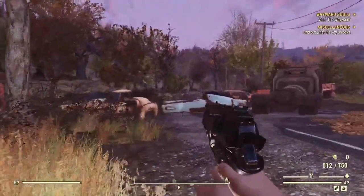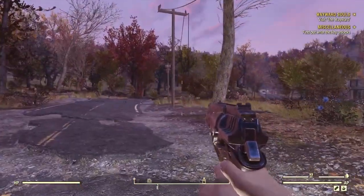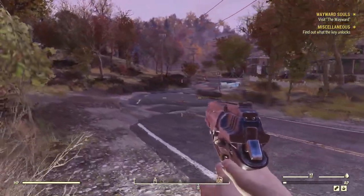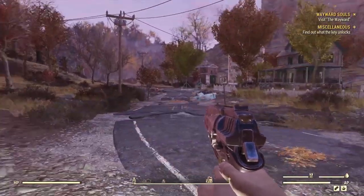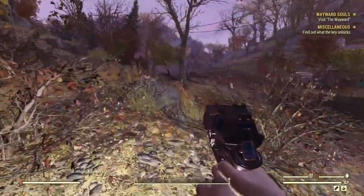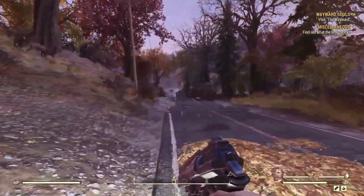Next stop will be the Wayward. We're going to bypass the farm for now and come back once we're a little bit higher level. We'll deal with those scorched when we've got better weapons and armor, so we'll just pass by and give them a wide berth.